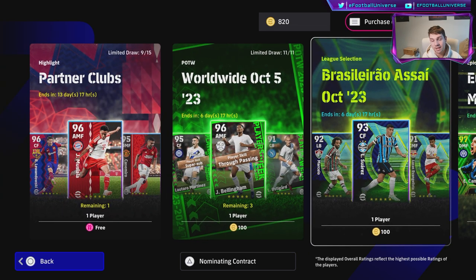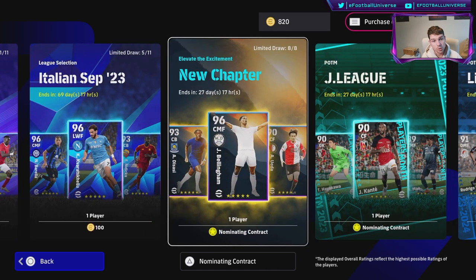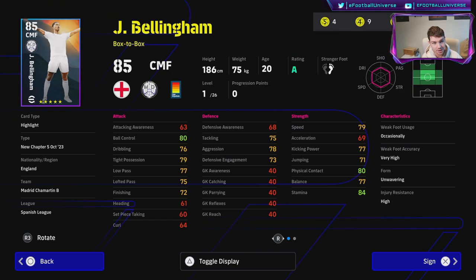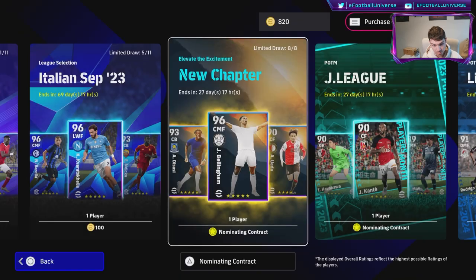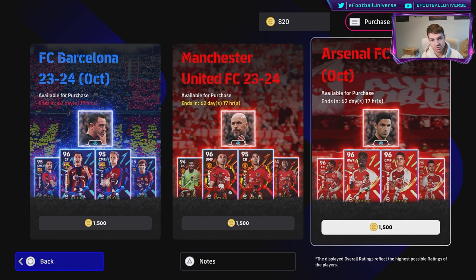Player of the Week and league selections seem to be dropping on Thursdays, while epics and showtimes are on Mondays — probably because more people are spinning then. We have new chapter players, including a free Bellingham. He's a no-brainer for a free nominating contract. I've got four nominating contracts but you can just play 15 matches and get him for free — 26 levels to go. He's listed as a box-to-box player, not a hole player. The new version is probably better. You can get those players completely free.